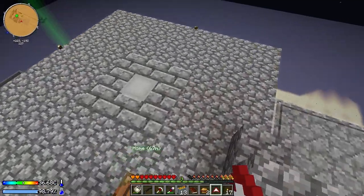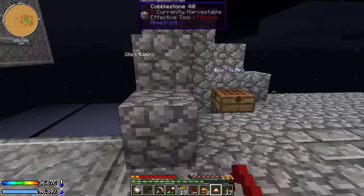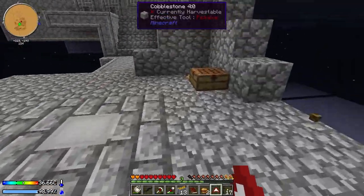Hello, everybody! This is Pahamar. Hey, Pahamar, how are you? I'm good, who are you? I suppose this is Direwolf20. Well, suppose this is Direwolf20. This is episode 12 of our series of Crash Landing.